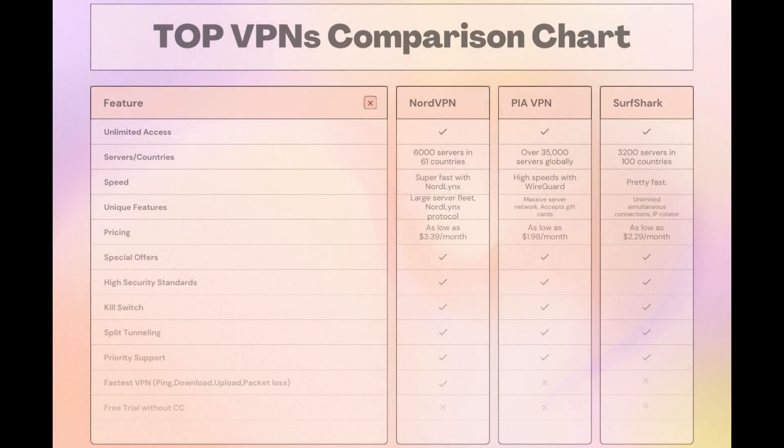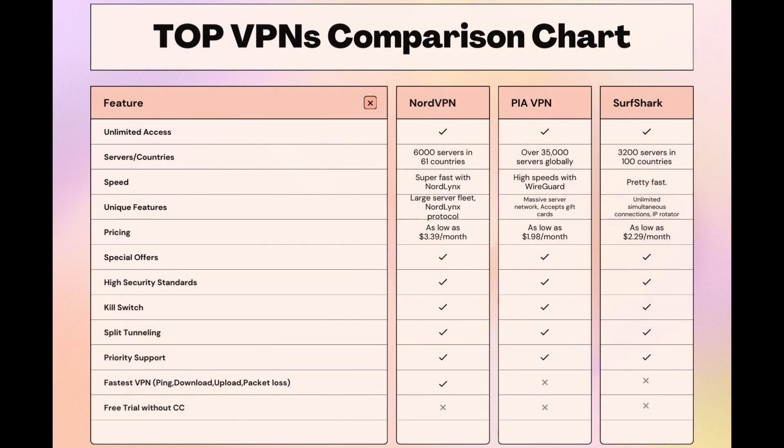Taking everything into consideration, here is an extensive comparison of the best VPNs for Black Squad. NordVPN stands out with its impressive network of 6,000 servers across 61 countries, ensuring you're always close to a fast connection. It's designed with gamers in mind, featuring the NordLynx protocol for quick and secure Black Squad sessions. Surfshark offers unlimited connections, making it ideal for those who game on multiple devices, and PIA boasts the largest server count, ensuring you can connect from almost anywhere. While each VPN has its strengths, NordVPN consistently delivers on speed, security, and server availability, making it a top pick for Black Squad players. Remember, choosing the right VPN goes beyond just speed or price — it's about reliable performance and security while gaming. NordVPN ticks all these boxes without compromising on either.